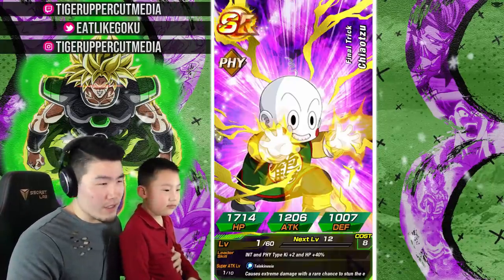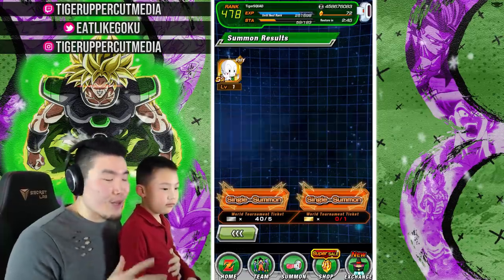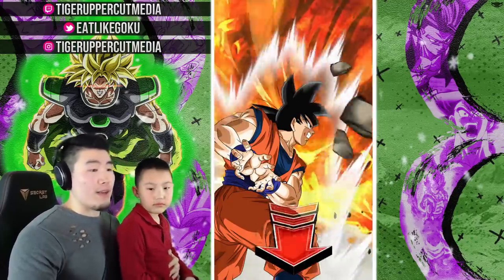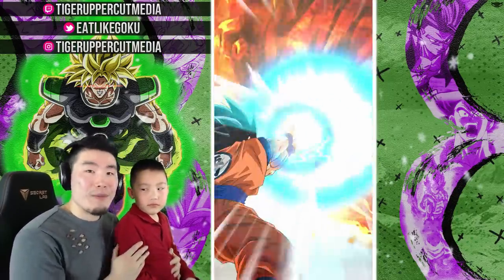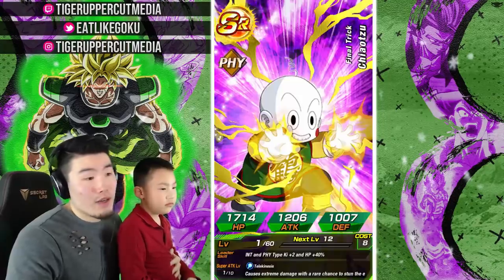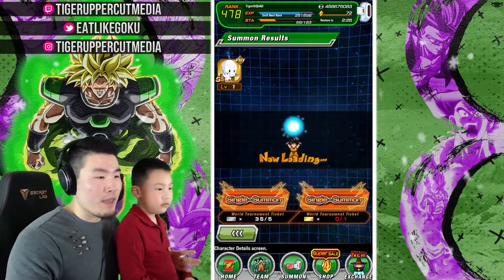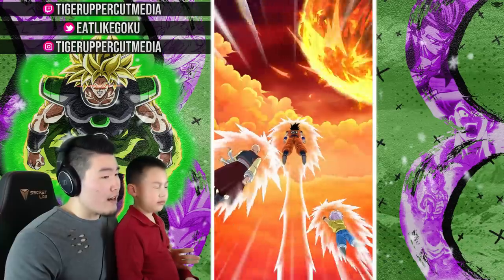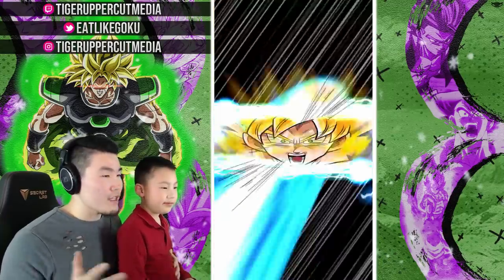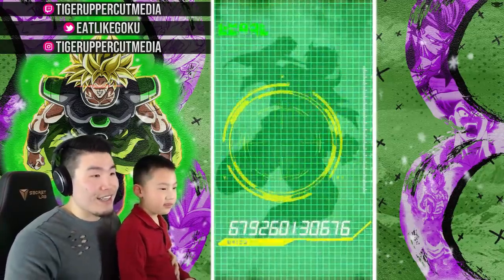Let me know in the comments down below what your pulls have been for this World Tournament — I'm always curious to hear. And if you guys pulled a lot of fire, you wanna flex on me, go for it. I'm always down to see some comments about your pulls, and also for the Transforming Vegeta banner as well. We keep getting these Chiaotus and other SRs — we haven't pulled a single SSR on this banner yet. In about 12 or 13 singles, not a single SSR. I usually pull a couple SSRs at this point, so maybe I've just been spoiled in the past.